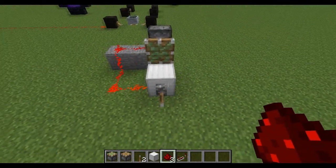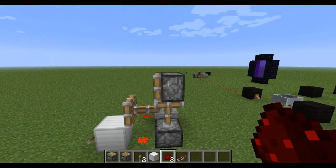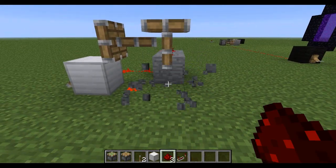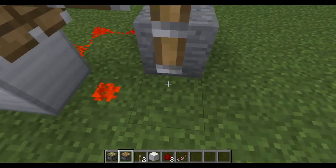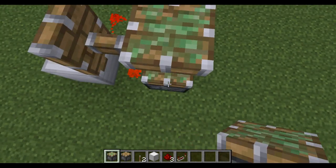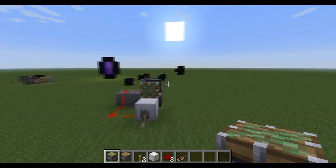and basically just flick that back, and this piston glitch here is just very nice and simple. You can delete that block and it stays like that, but basically just if you want to get rid of that thing, just right click there and it turns into that.